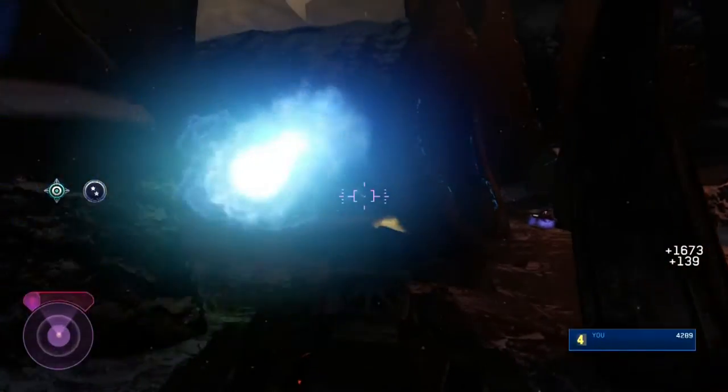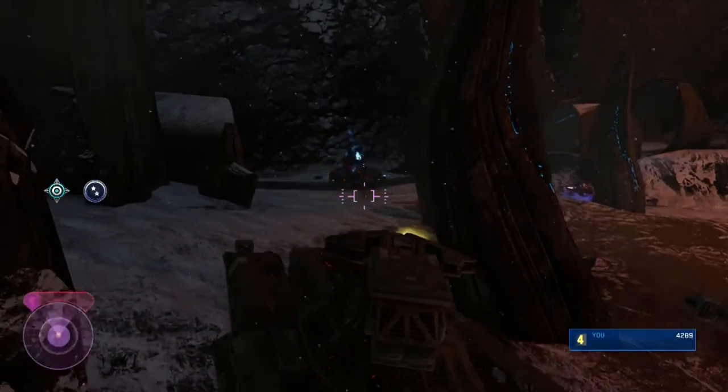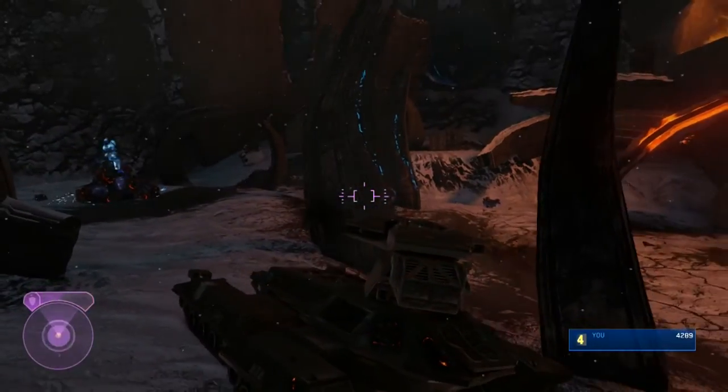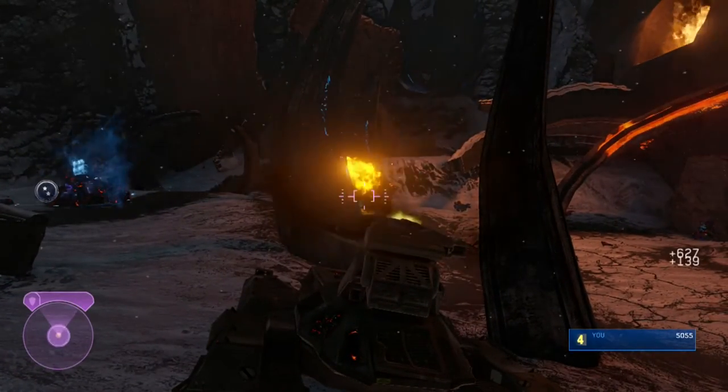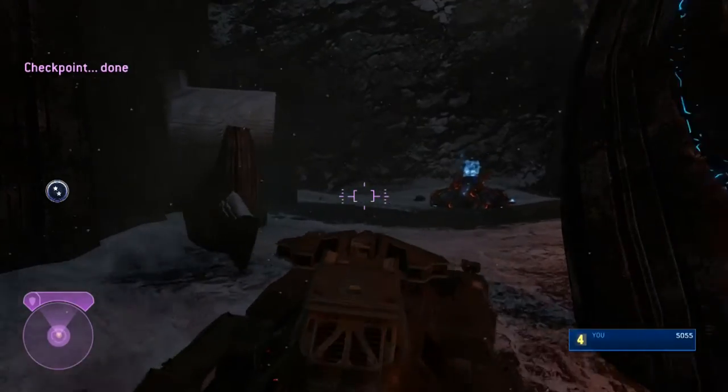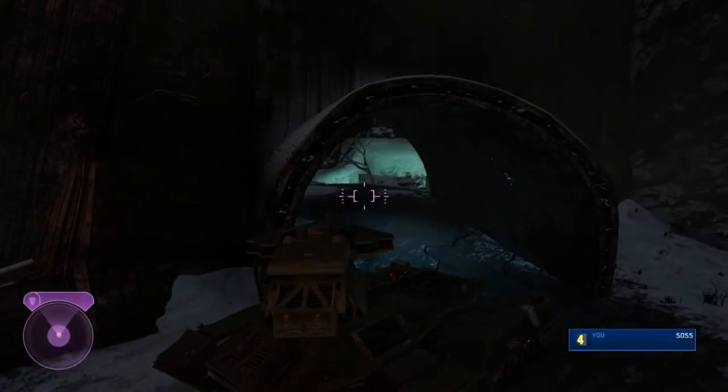But we've reached the point where we are going to be getting a lot of points in this level. You can see I'm in the tank. Run over here and grab the tank. There's a Wraith you can take out, and there's a handful of ghosts in this area. And the par score is 7,000.